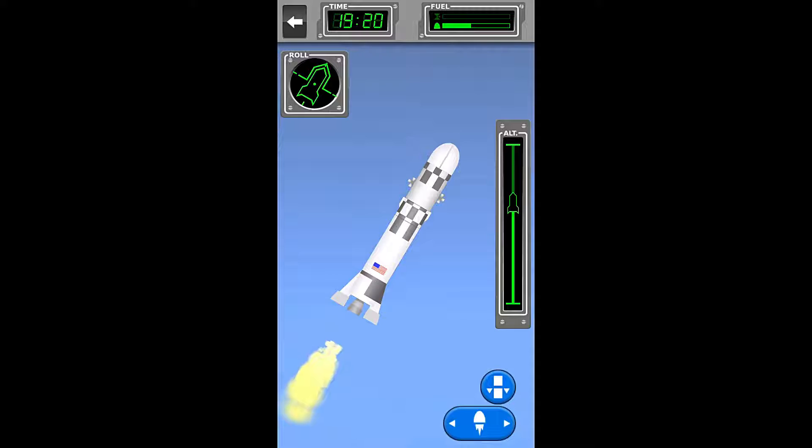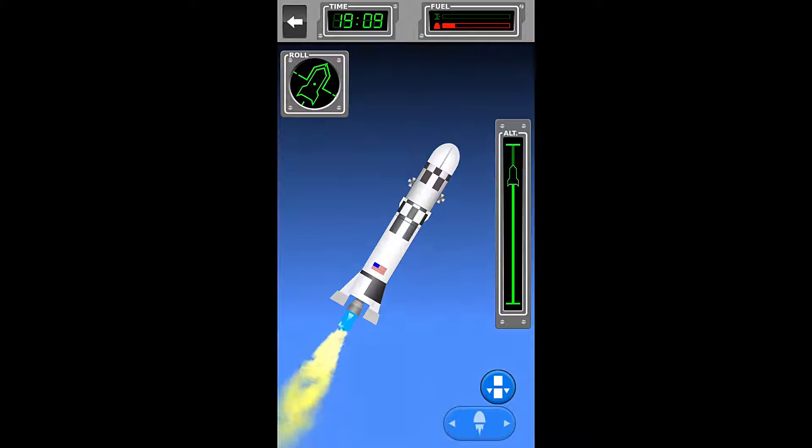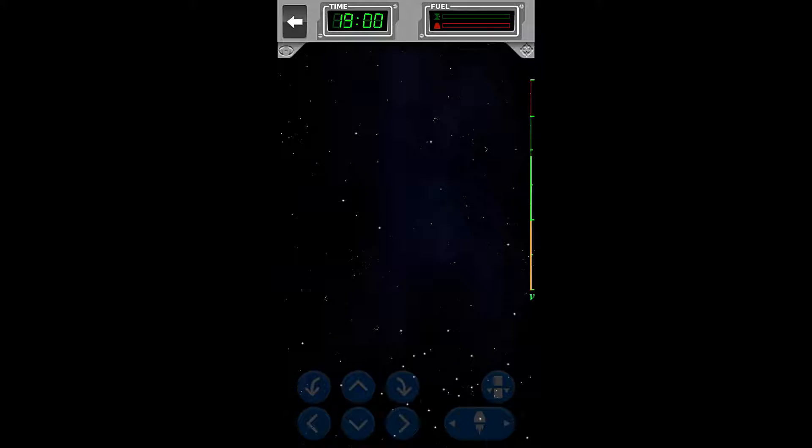Now we're like right about here, perfectly lined up on the roll angle. We'll just use our engines and go. Run ourselves out of fuel, because we aren't going to need it with the first stage. Perfect amount of fuel.